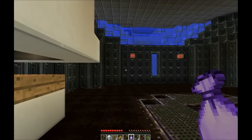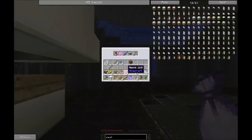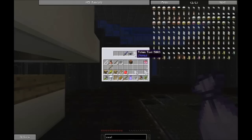One thing about this mod pack — there's loot bags. This is an epic one. I got a rare treasure: Fire Protection 3 book, totem tool — I have no idea what that does — iron horse armor, and a thorium sword.